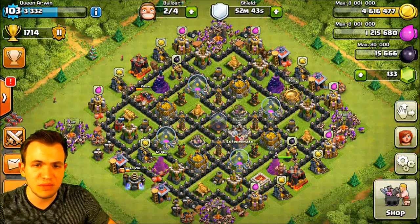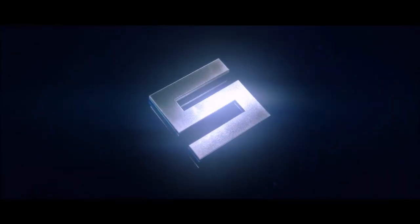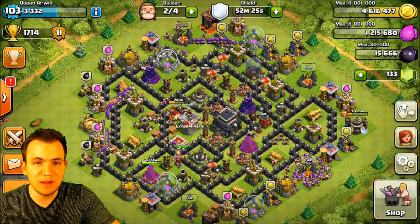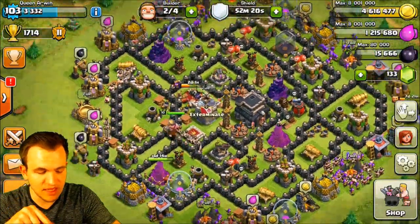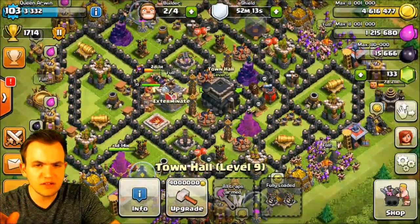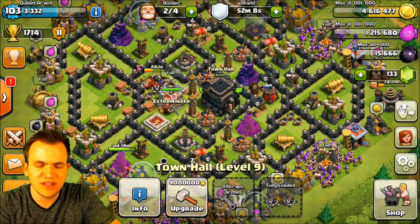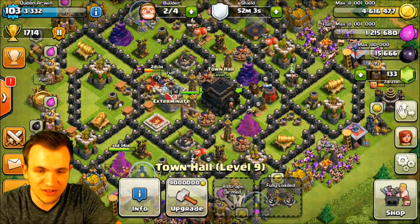Let's go ahead and move on to base number 5. So as you can see here, we got base number 5. This base is a really cool base design — it can be flipped any way you want. You got the town hall in the center, though it's kind of off to the side. We talked a lot about off-center town hall bases; however, I don't feel those are the best bases because a lot of hardcore clans will figure out how to 3-star those bases.